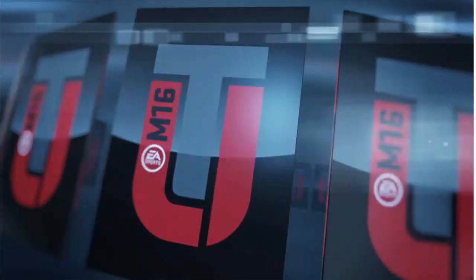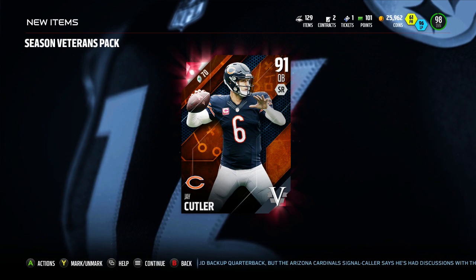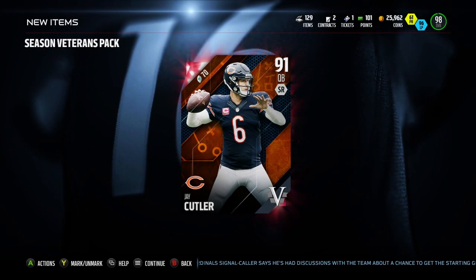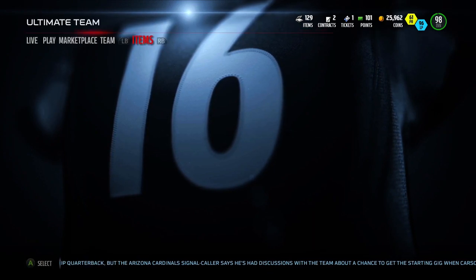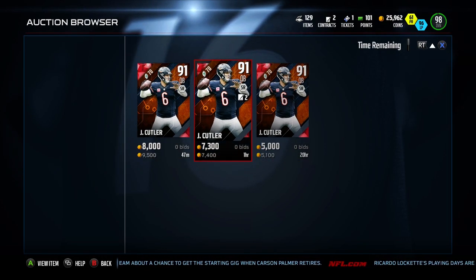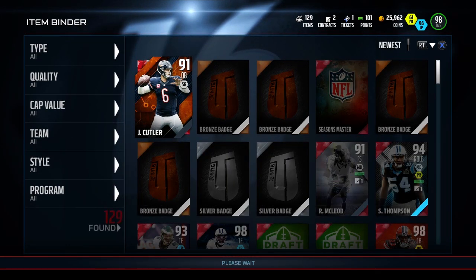We get 91 overall Jay Cutler, who's probably just as bad — with that 99 throw power and terrible accuracy, sounds just like him in real life. Let's take a look at how much he goes for — probably like 5,000 coins if even that. And I literally just called it, he goes for exactly 5,000 coins. So terrible pull here today, but there really wasn't much we could get from those packs at this point in the season.